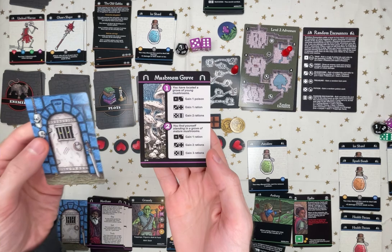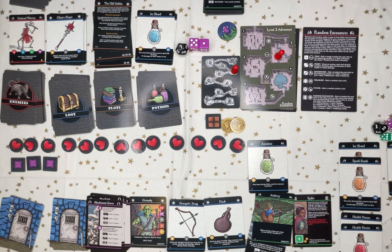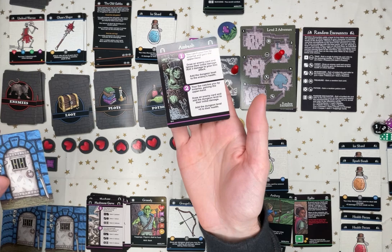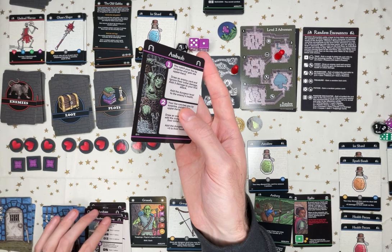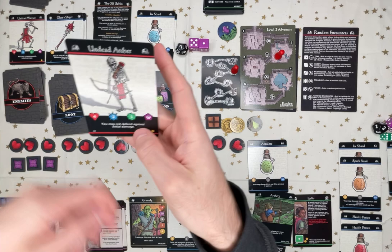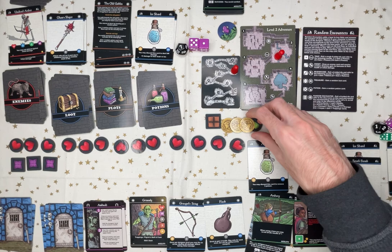I could probably use a mushroom. Hopefully it's not poisonous. I totally gained a poison. Here we go. Ambush. Considering I haven't seen any savage, I'm gonna go for it. Undead archer. I'm not worried about its power because I don't have initial damage. I forgot to take a coin when I defeated Undead Warrior — there's a coin symbol on that. Oops.